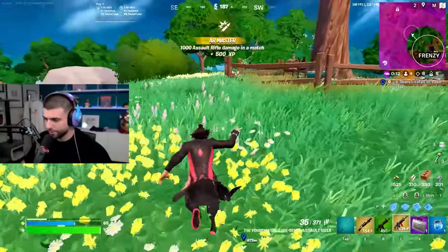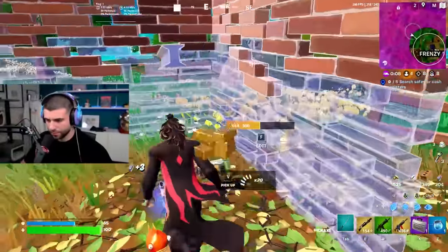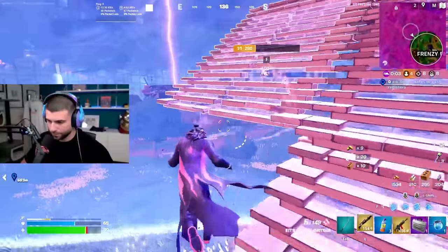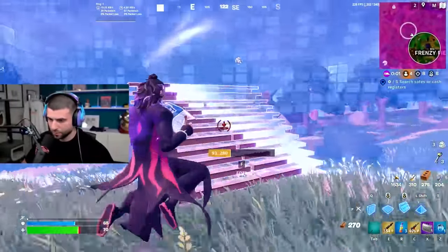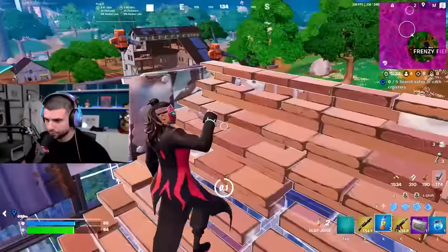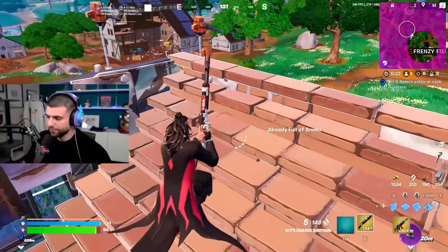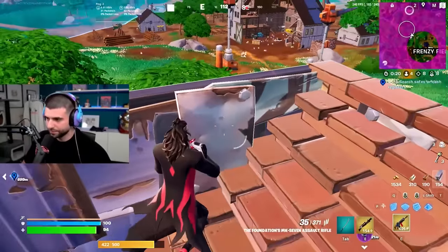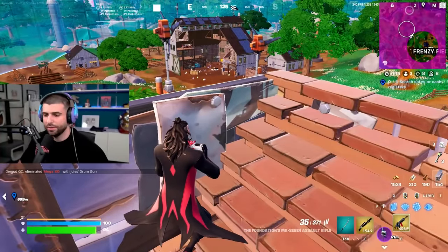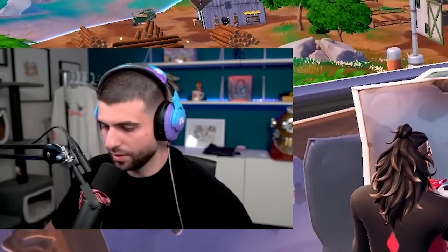We can go to the edge right here. We know this circle's pulling back, and we know the next circle is pulling even further back — so now we can just wait. There's a guy near us, and then there's the other guy who keeps getting bailed out. He'll fly in the air and I'll try to beam him with the Mythic MK.